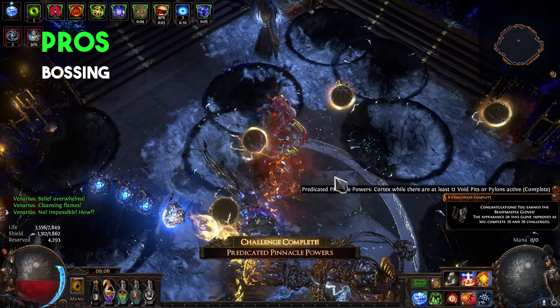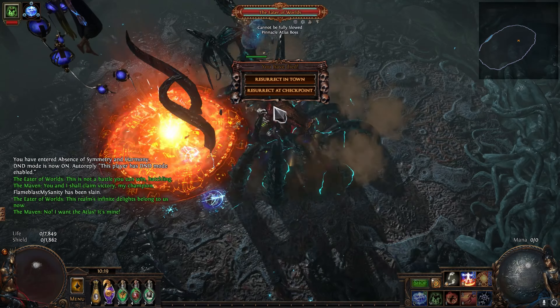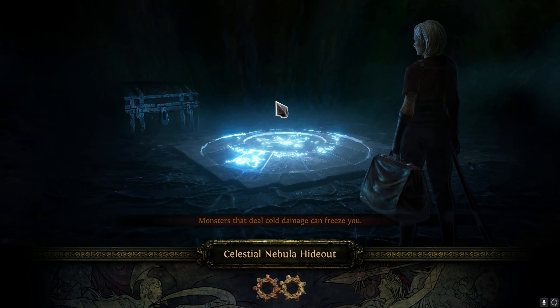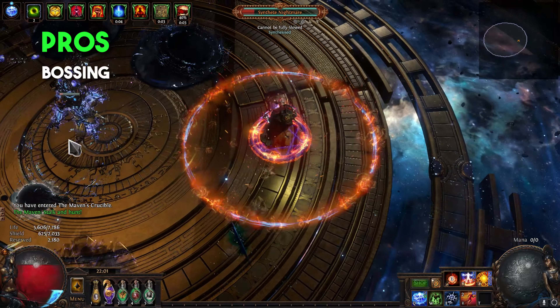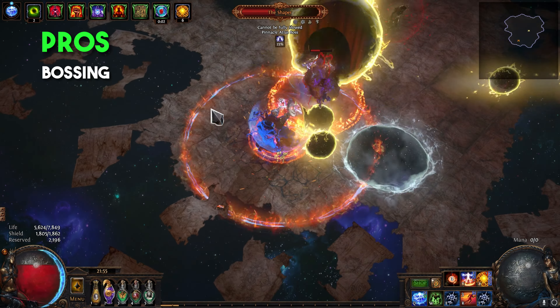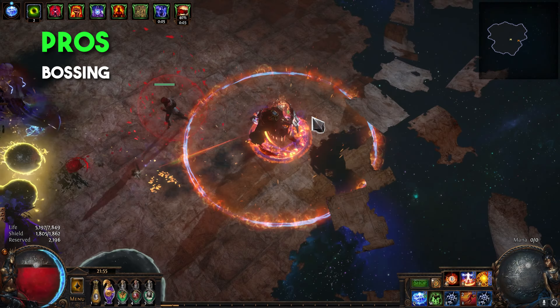Now I'm not talking about Ubers — I did get Uber Cortex down with it on the first try — but take a look at my Uber Eater attempt. I'm talking about your regular bosses: Shaper, Cyrus, Eater, Exarch, those guys. What this build lacks in mobility, it more than makes up for in overall tankiness and raw upfront damage. For what it's worth, Peewee Ninjabus made it a whopping 51 mil, which is definitely mega inflated.